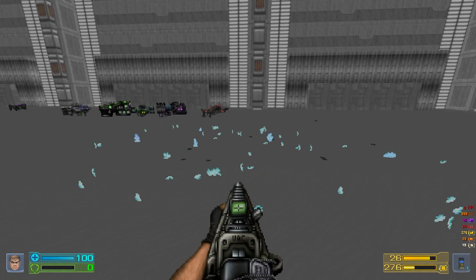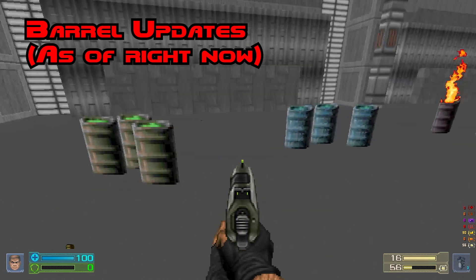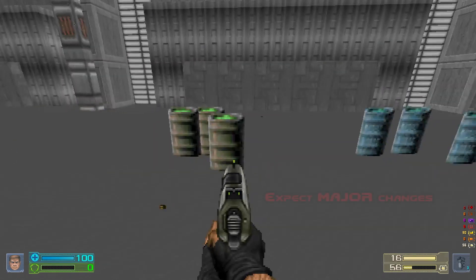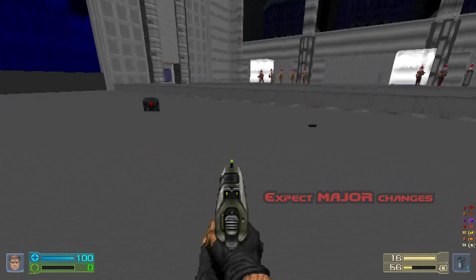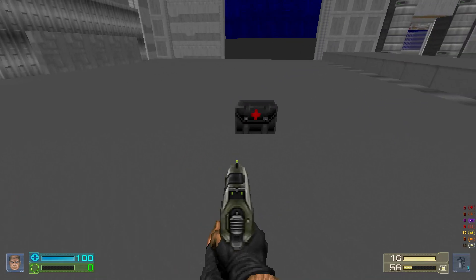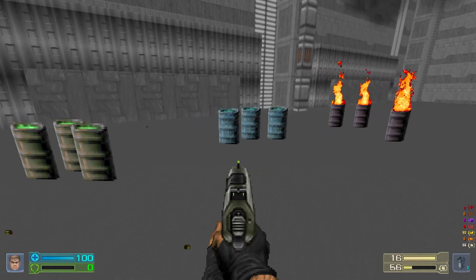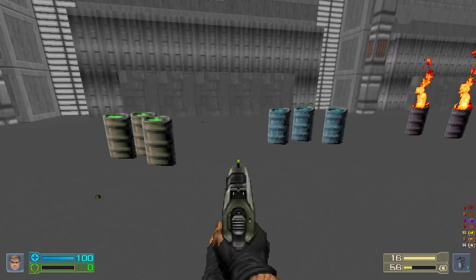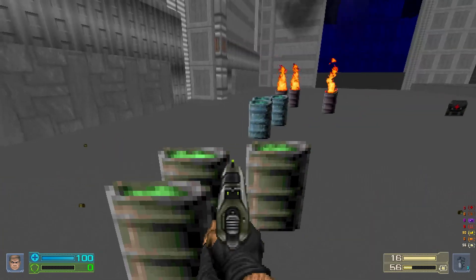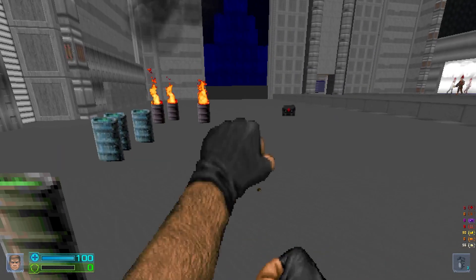The next thing I want to talk about are the updates to the barrels. In the base game, you have the nukage barrels which you can shoot, and the flaming barrels which don't really do anything. In Project Brutality, we allowed you to pick them up and throw them — you would need a Berserker pack for that. Now, you do not need a Berserker pack to pick these up. You go up to the barrel, press the use key, and then primary or alternate fire sets it back down. So you can basically just move it around and set some traps.